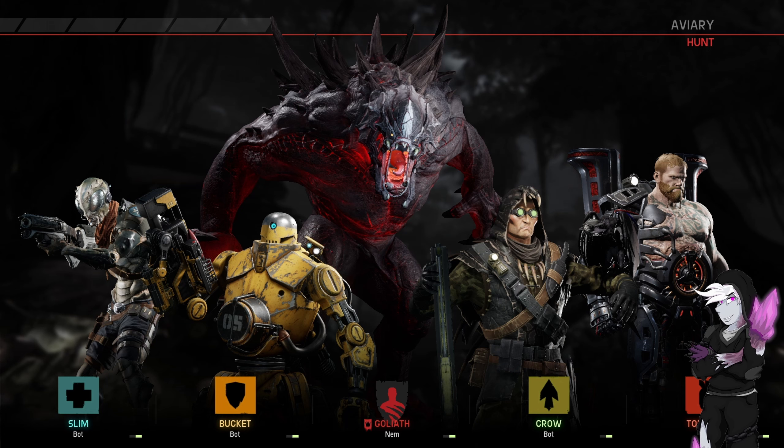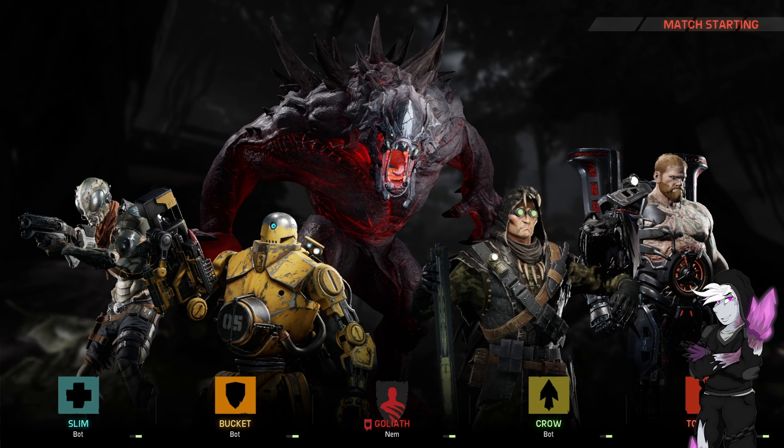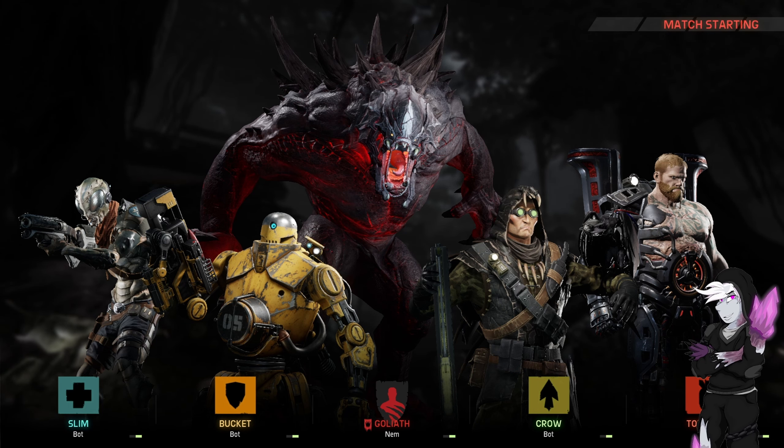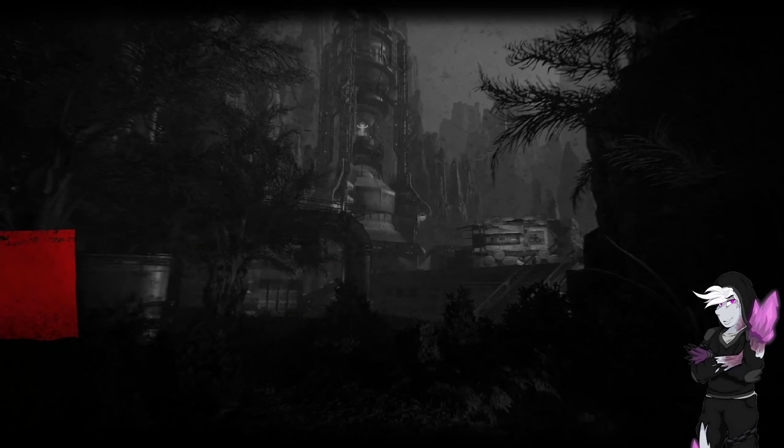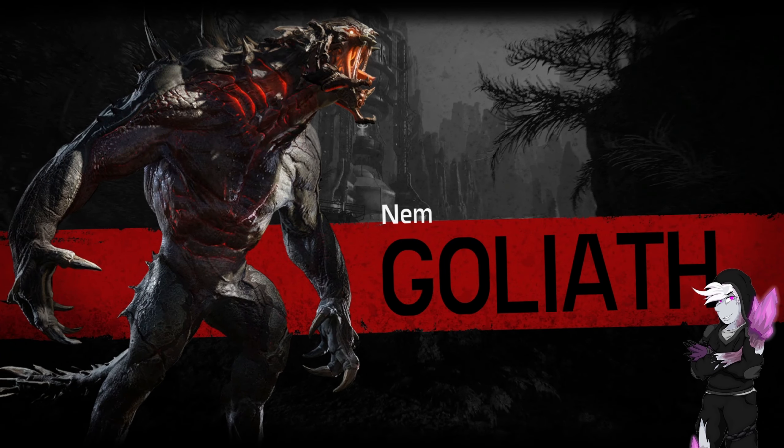Team-wise, this is quite good. It's very high damage because you've got an attack-based support and an attack-based medic. The weakest link is Crow because Stasis is not what you need to slow Goliath down — most of his leaps and charges just ignore Stasis.